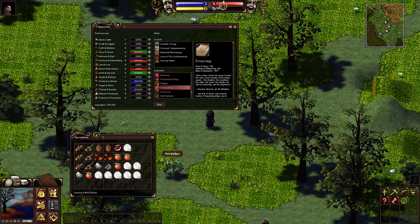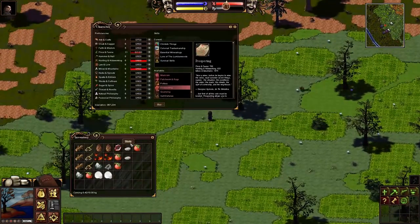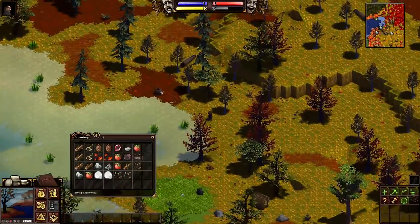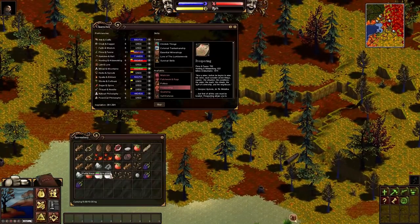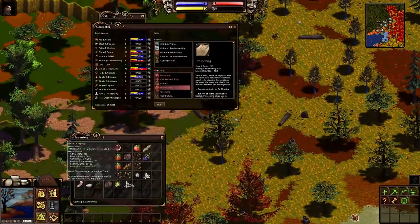A good way to start is: once you get out into the wild, you can port back to Providence where you're safe from being murdered. You can spend a lot of time gathering resources like sunflowers and tumbleweeds — you can find plenty of those north of Providence.